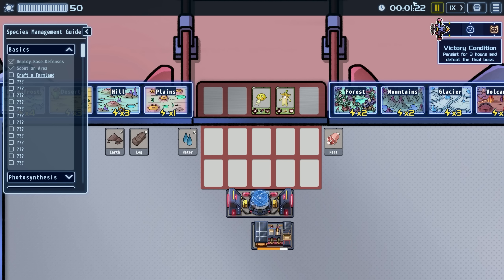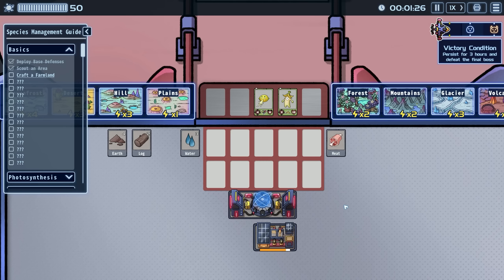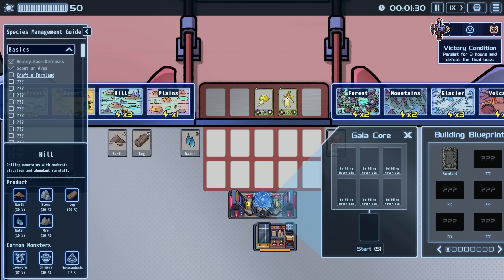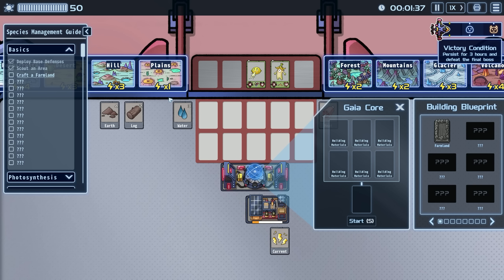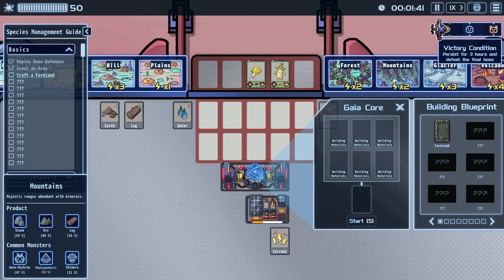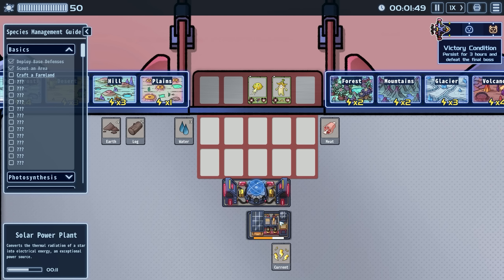Still need to craft a farmland. There's a solar panel that converts thermal radiation of a star into electrical energy — so I have to let it run to get power. We can't get farmland until we get more stone, and I need three power for hill mining. Oh, this mountain has a 50% chance of stone — we should go there instead! I only need two power for that.